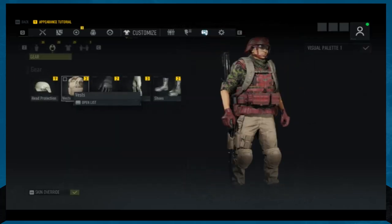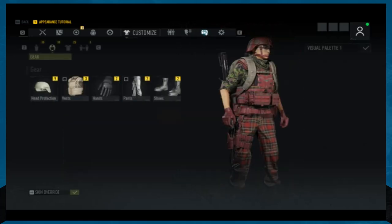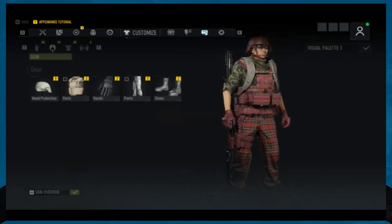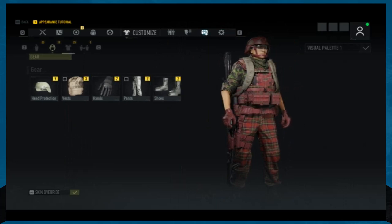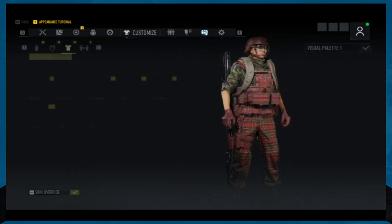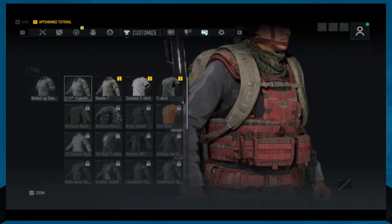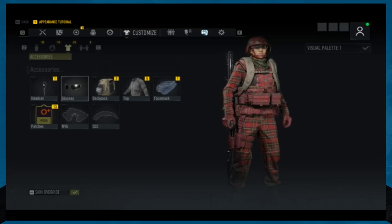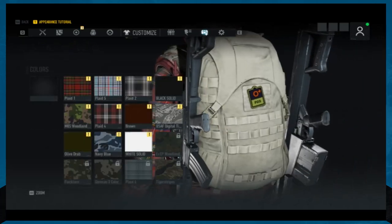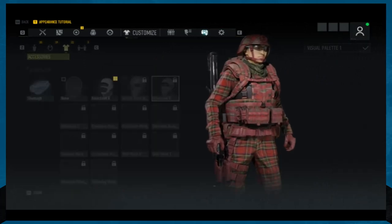But if we put these regular pants on, we absolutely can change the color. This is the dumbest thing. So if you want to make your character look goofy, you absolutely can. You can even change your top to plaid — and the face covering too. We're the plaid monster now. This video's not going where I intended it to, but I'm kind of loving it.